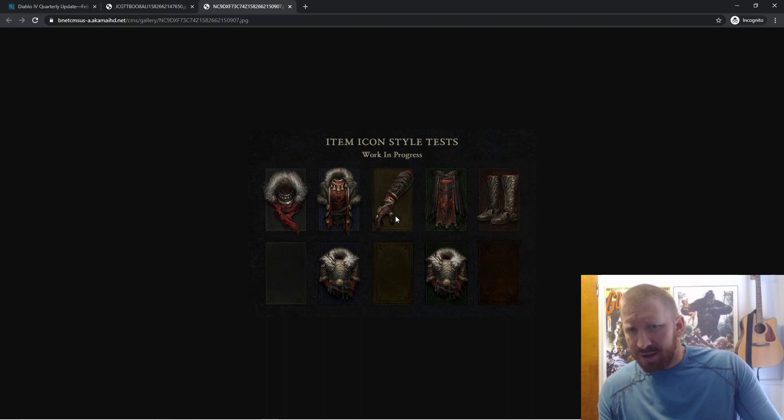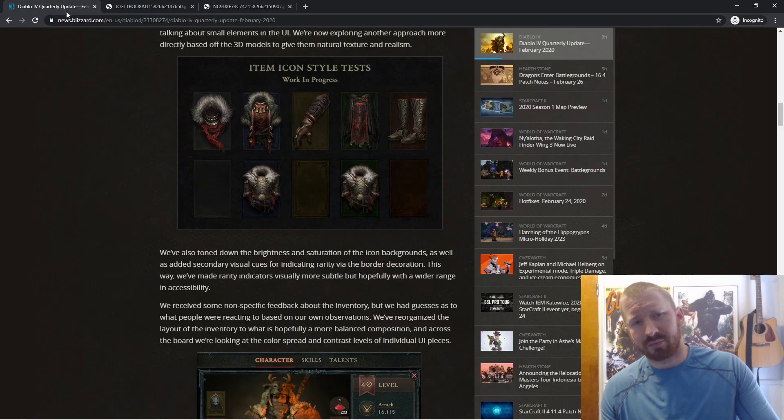It's a lot like Diablo 3, which none of us are probably going to like, but hopefully the game isn't going to be anything like Diablo 3. The style is pretty interesting. It seems they have normal items, a magic item with a slight blue background, a rare item with yellow, a set item with green, and a unique or legendary — whatever they're going to call them. The art looks pretty cool.